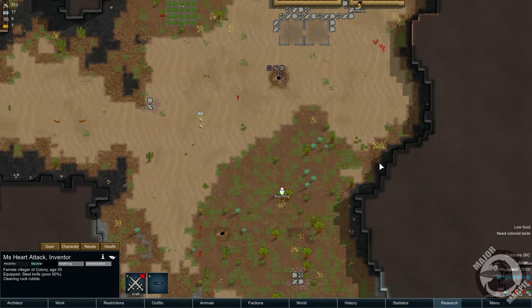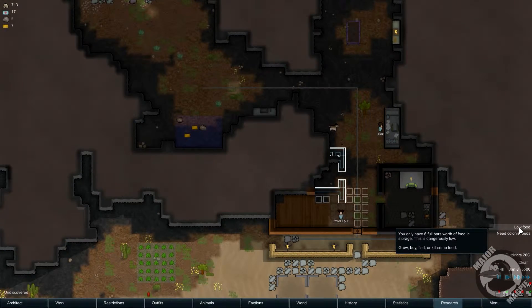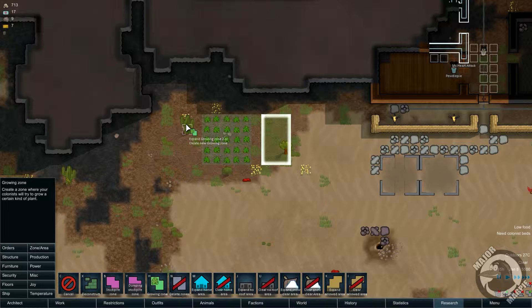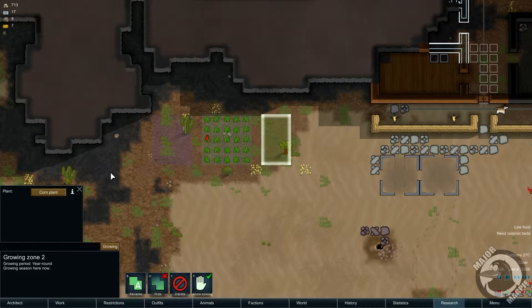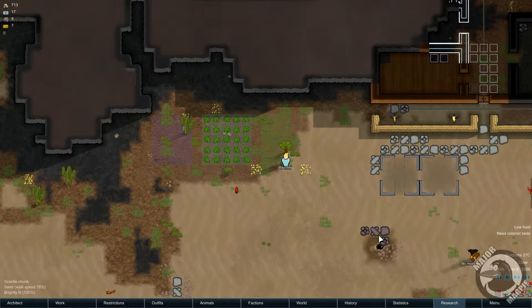We are going to have to make sure that we're going to have enough crops to feed our guys. It keeps popping up down the side that we've got a lot of food, so we're going to make sure we've got enough fields to grow some stuff. We're growing potato plants there — a row of three — and this can be something else, like a row of four. What should we grow here? We'll grow some corn on that one, and this one we will grow some rice plant.